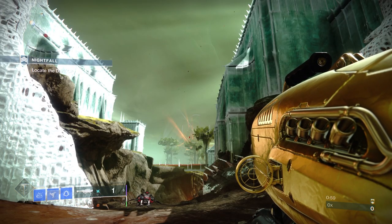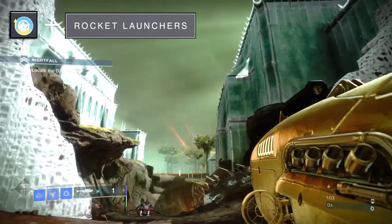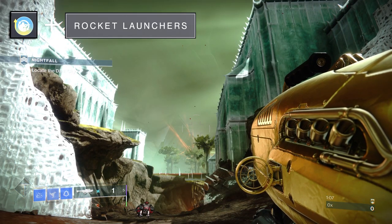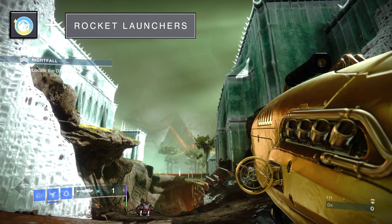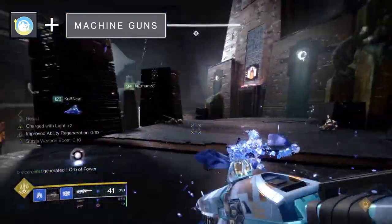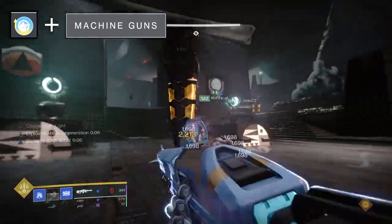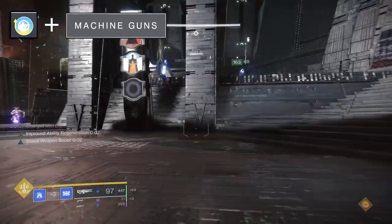To sum things up: on rocket launchers, Enhanced Field Prep is a meaningful upgrade to regular Field Prep because an extra rocket is a noticeable benefit, so if you aren't running a launcher with auto-loading holster, this is a great alternative. On machine guns, this perk is basically garbage — adding a literal fraction of the ammo reserves it does on rocket launchers, while giving zero enhanced benefits to reload speed or ready and stow speed. Save your alloy and steer clear.